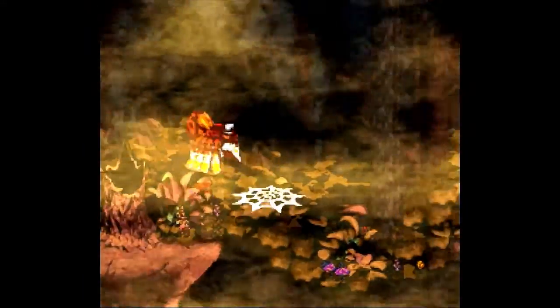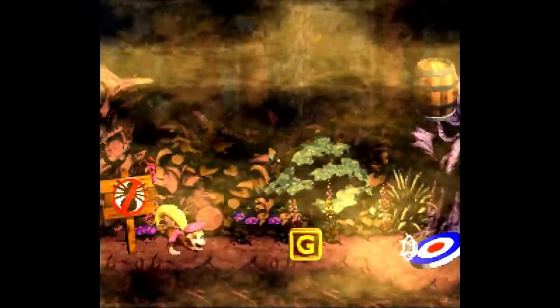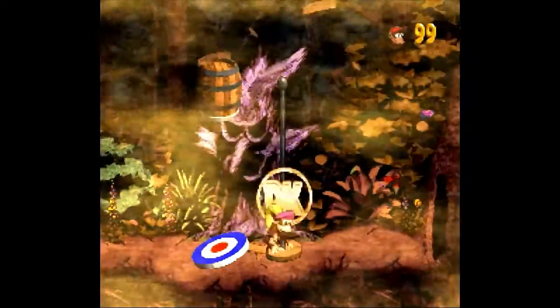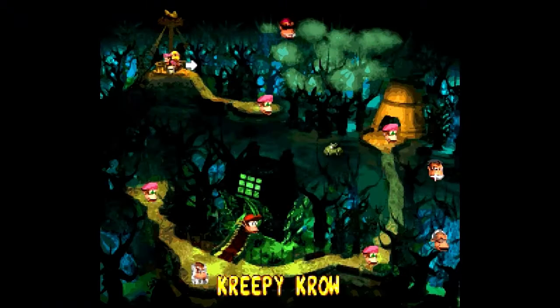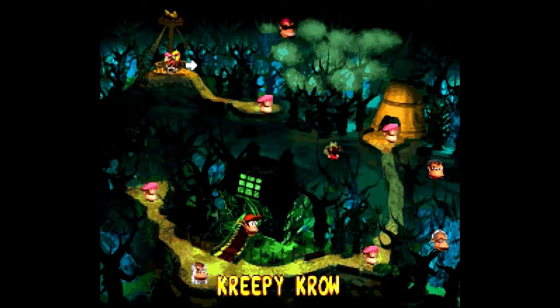Let's make our way through. Goodbye Squitter — you were pretty helpful. Now it's time to get the DK coin that is at the ending of this level, and you must be pretty quick to get it. But we got it. Webwood is done, so let's go to the boss of this area, called the Creepy Crow.